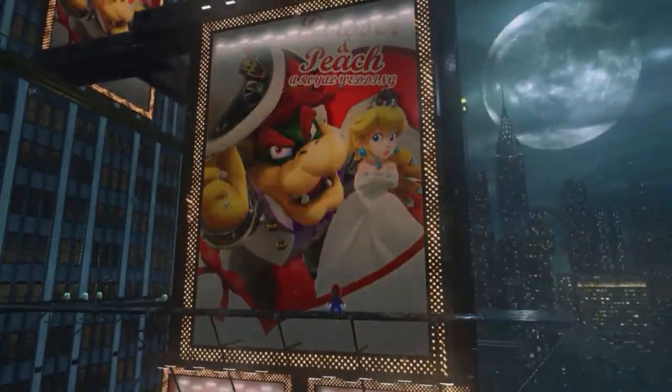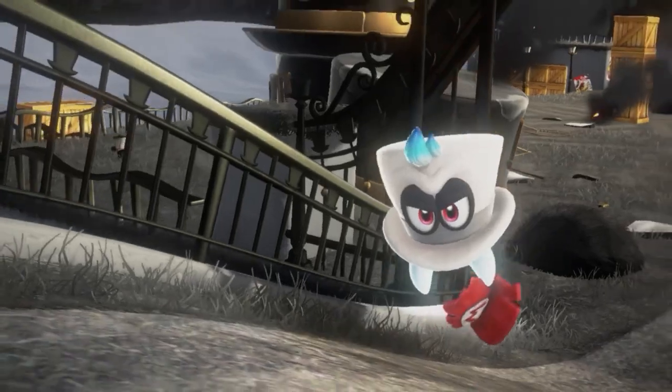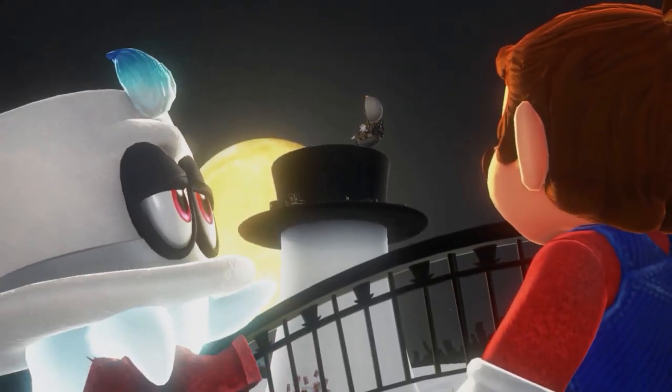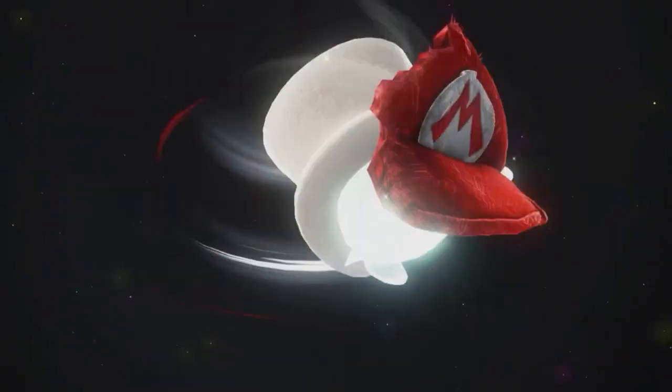Mario isn't too happy about Bowser trying to marry Princess Peach. And Cappy, his new friend from the Cap Kingdom, has a mission of his own — to rescue his sister Tiara. And now the hero and his hat must join forces.